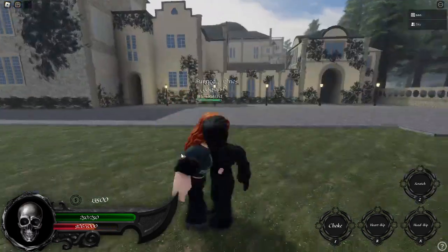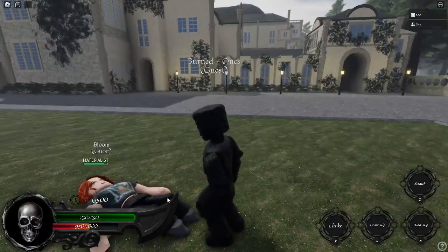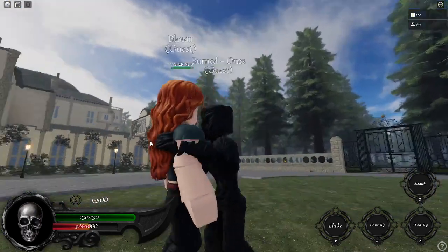Scratch looks like this. It'll knock the target down, dealing them around 60 damage. Their next ability is Choke.